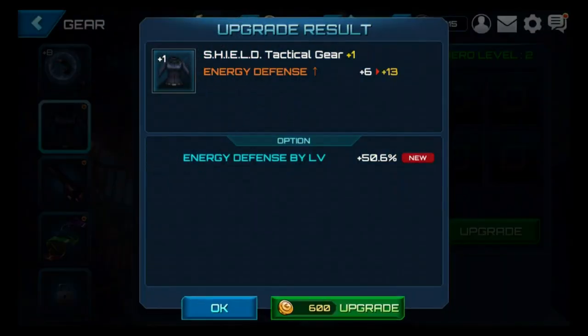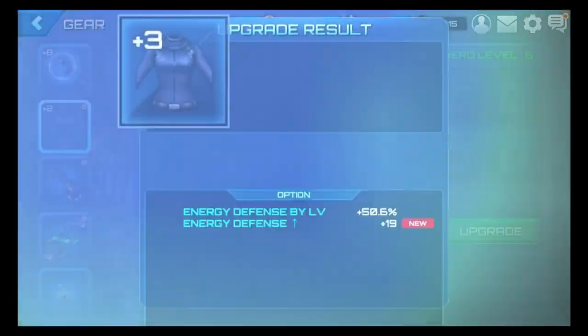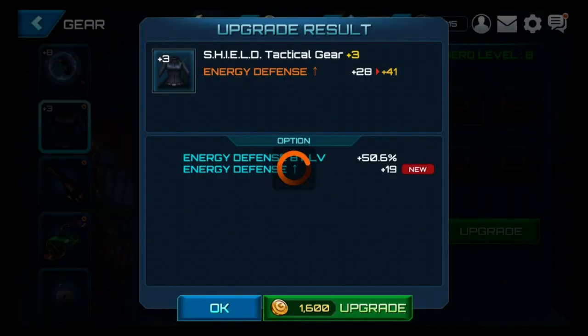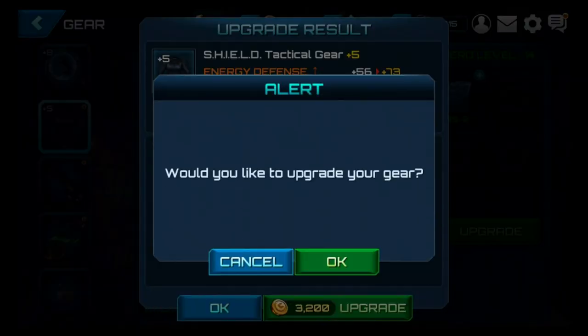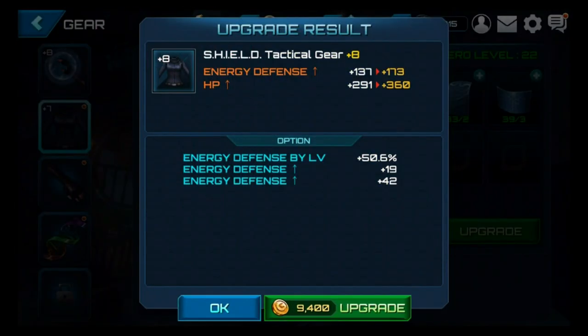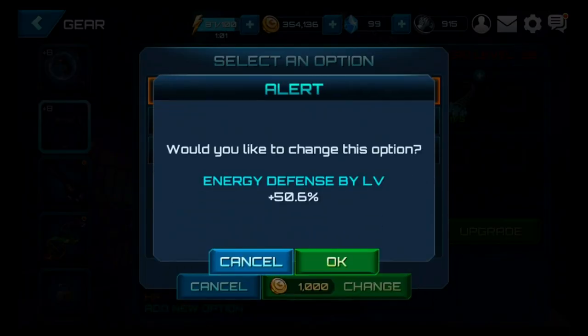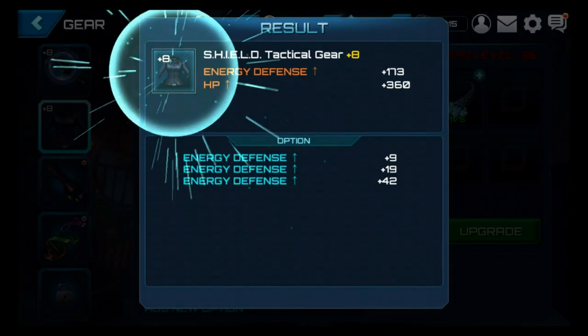Now we get to go into armor upgrades. I'm hoping I have enough parts to take her all the way up to rank 8. They fixed this screen so you don't have to keep going in and out — you can just do it quick. But it looks like they did not fix the orange ring of death, which is annoying. On this piece we want everything to be all defense — not inner defense by level, not energy defense, and definitely not physical. We do have enough parts, and we're done with upgrades.